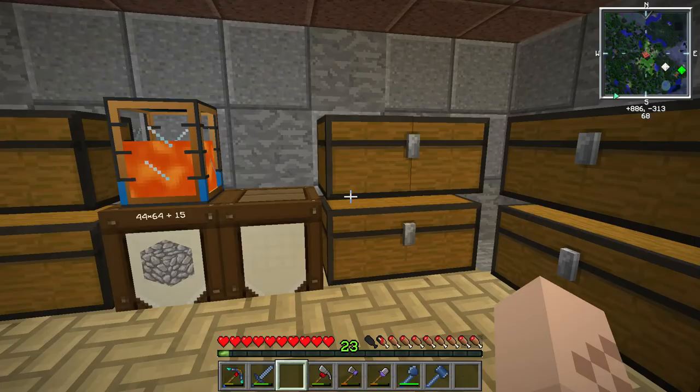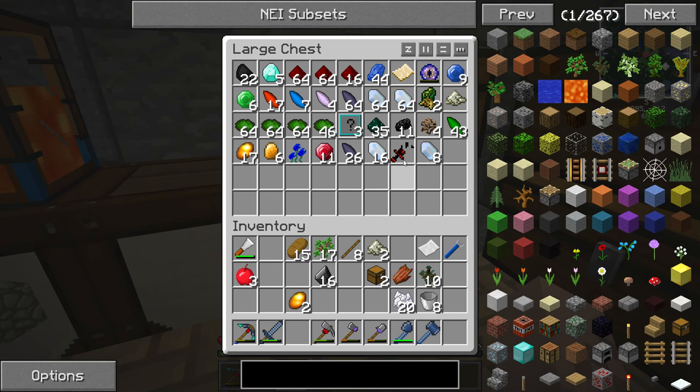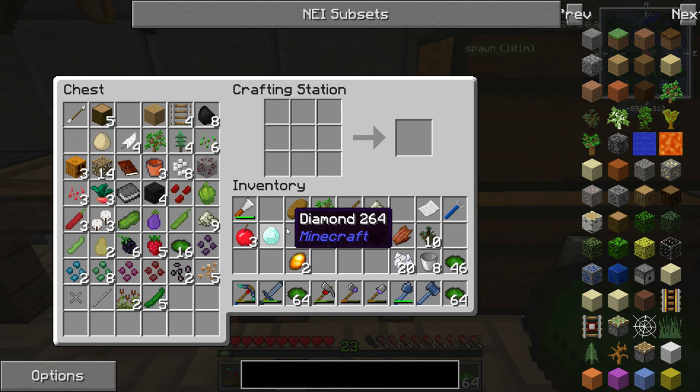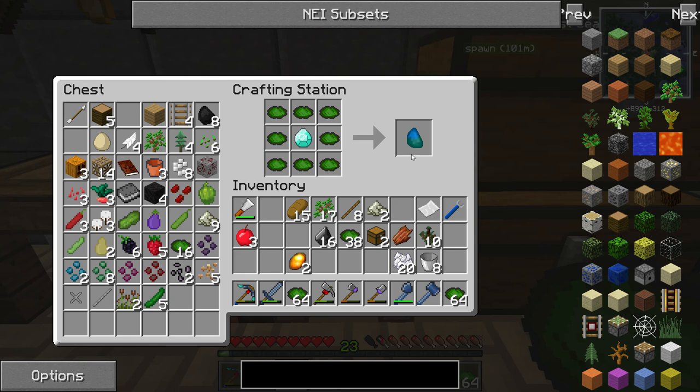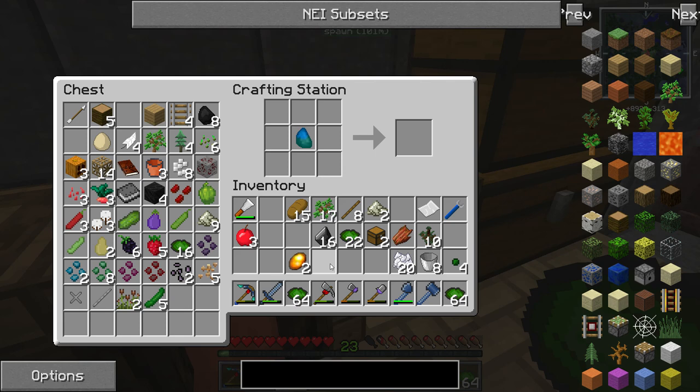I'm very excited about this mod pack — it's very fun. I've been doing a bit of mining, and down here I've got myself five diamonds. I'm gonna take one of these diamonds and some essence dust, and take the first steps into magical crops. We're gonna make our first magical crop item — it is a Weak Infusion Stone. With this we can upgrade essence dust which you mine from the ground into Weak Essence.